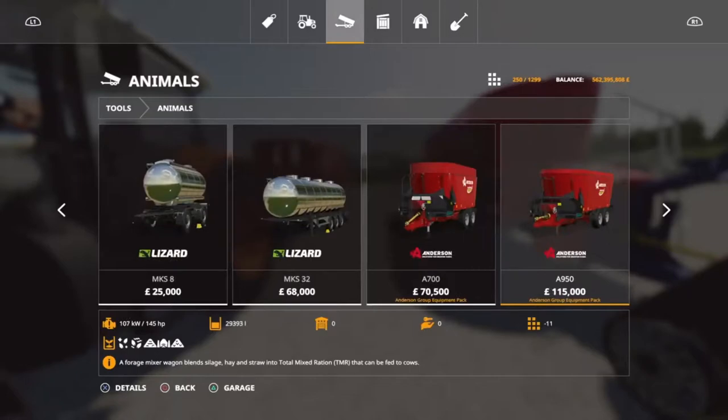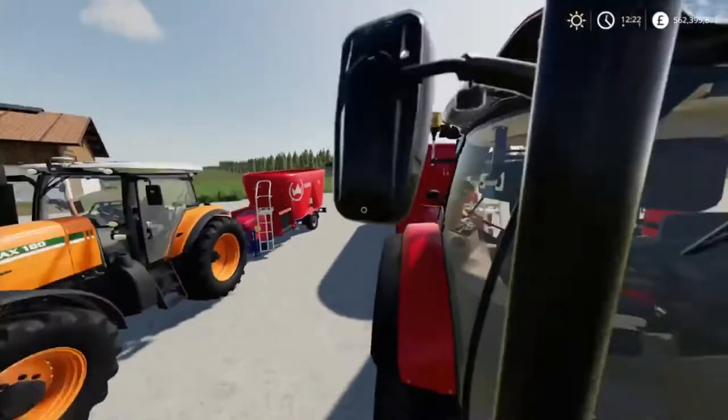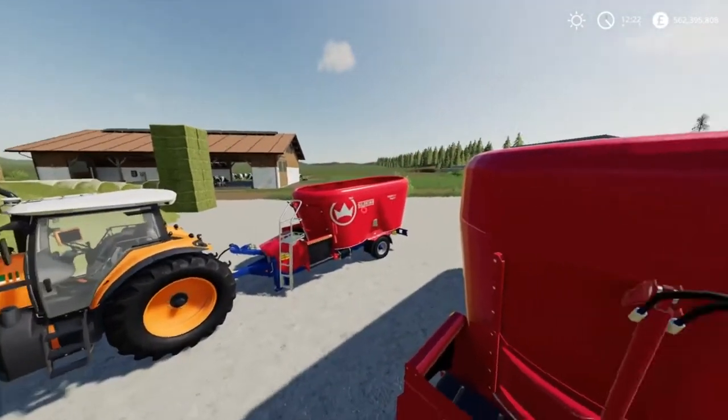The modded one I've got is the biggest one you can get in-game on the mod hub for all platforms, which is the Trailsline System 1000 Plus — it's got a 45,000 litre capacity. So just for this video we'll be using this one, and I'll do a quick demonstration with it as well.